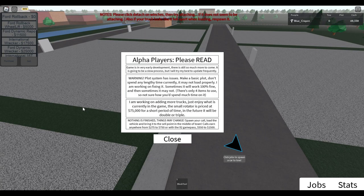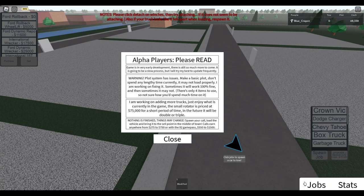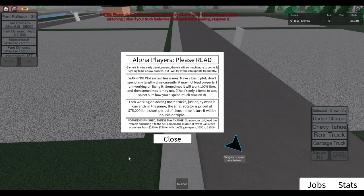Basically every single thing in this game — from the map to the scripting to the GUI work — can change. None of this is permanent. The vehicle system up here for the tow trucks is going to change; I'm going to make it a GUI where you can actually see the truck model. The job system down here will also change — instead of choosing what you want to spawn, it'll just be a button for light, medium, or heavy duty, and it'll pick a random car at a random location for you.